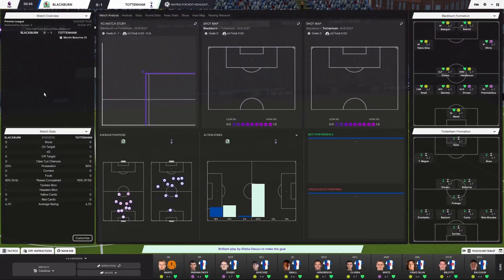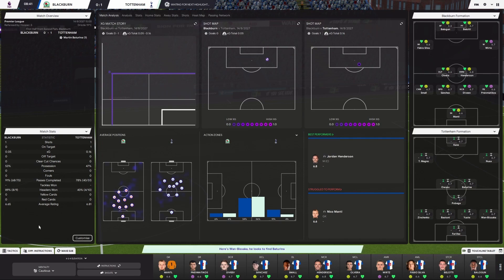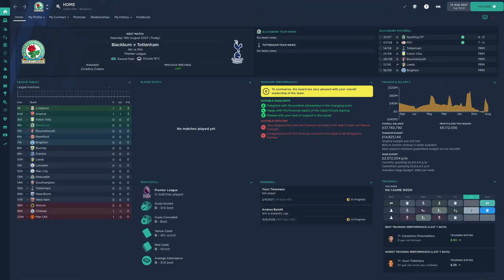We'll cycle through some screens and get to some in-match footage as well. This is the screen that you see in match. All of the data there is changeable. You can change the formations. Everything is set out really nicely. It fills the screen, and there are loads of tabs at the top to cycle through.